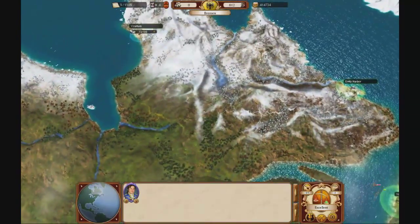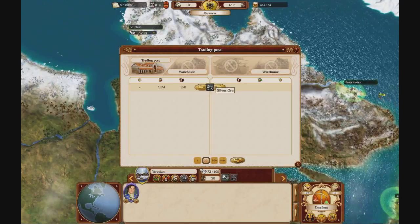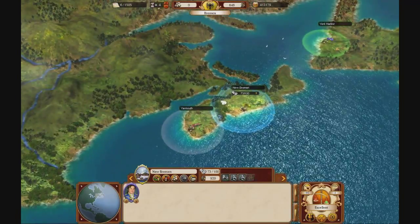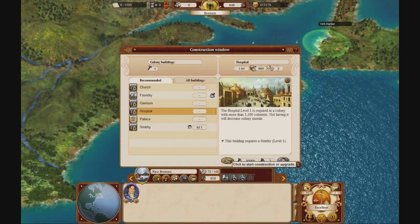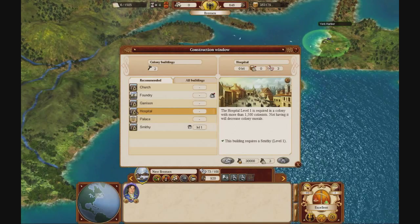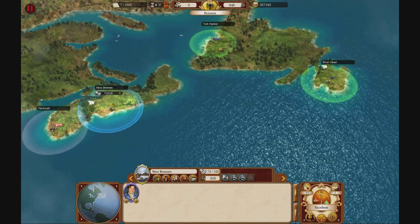Let's wait for a while — this colony is making way too much silver. As soon as the harbour is complete, I should also start building the hospital. Let's build the hospital right now. The shipyard is also completed, so right now it's time to make some more ships. Open the shipyard window.